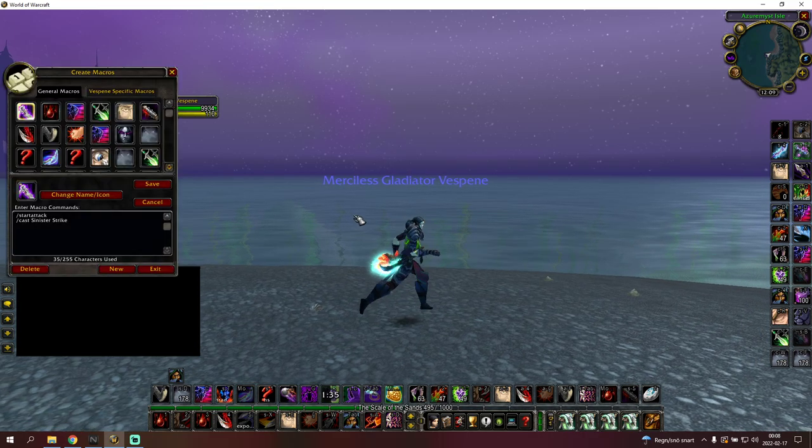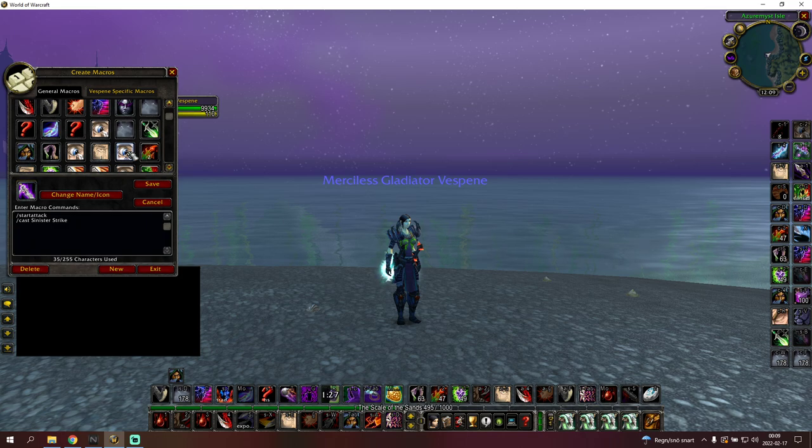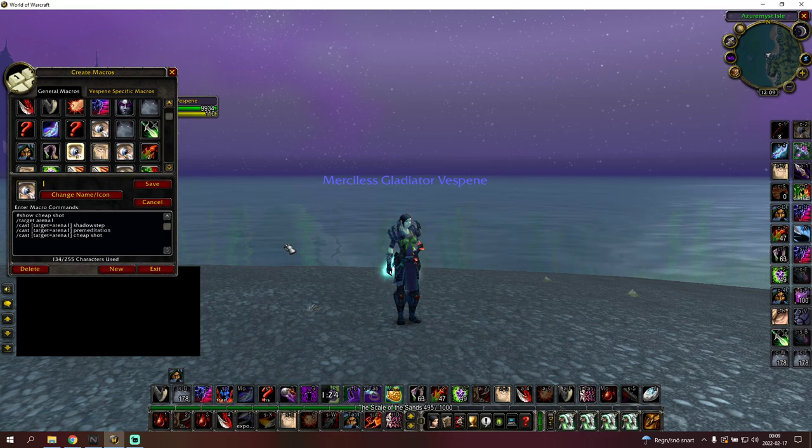Step four: macros. I just want to show a few here — I'm not going to go over every macro because that's more of a general thing. Obviously you need target arena 1 and arena 2. You need a shadowstep-premed-sheepshot macro because if you see someone just briefly it's nice to have it, especially if they open on your partner and they're quick with vanishing. If your partner gets CC'd, it's extremely useful to instant stun them. You can also bind this to scroll to make it even more effective.